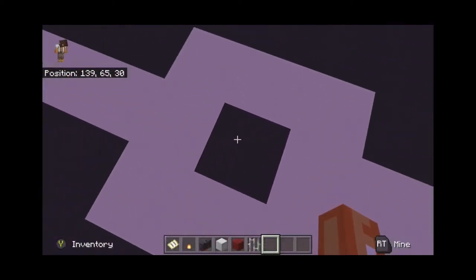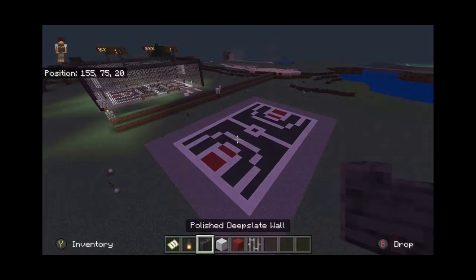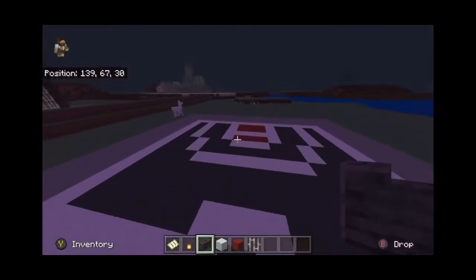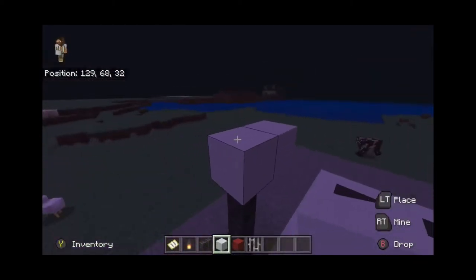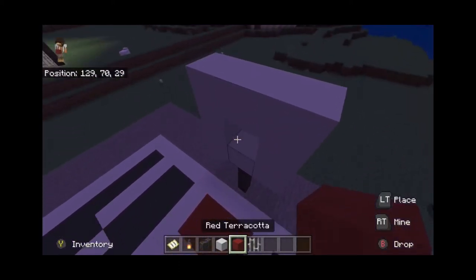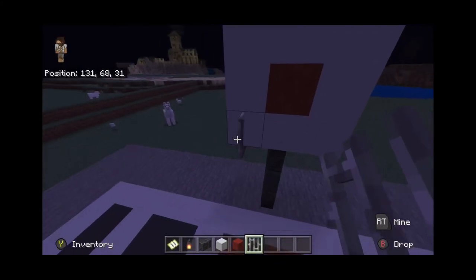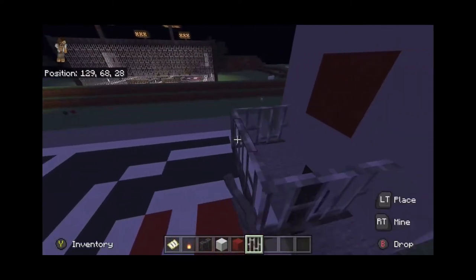It should now look like this. Also make sure to put gray concrete in the middle of the center circle as well. To make the basket, we're going to use a polished deepslate wall — go one, two, three blocks high on each side. Then use white concrete to make a little three-by-three square, and put red terracotta in the middle as the backboard square. To make the basket, use iron bars and bring it out one, two — one, two — then connect it in the middle. That's the basket.